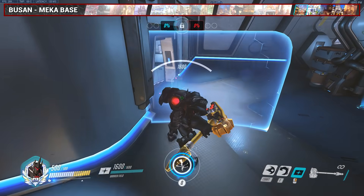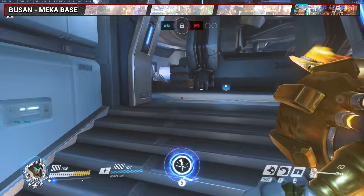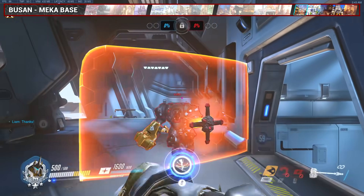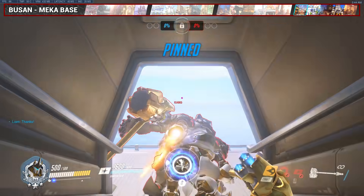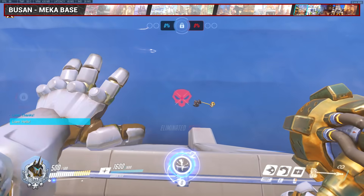For Mecha Base, this charge is great when your team is getting funneled at this choke. Come out, jump left, and initiate your charge immediately to catch them off guard. Since there's usually so many enemies here, you might want to call for your Zarya to bubble you as you pull this one off.